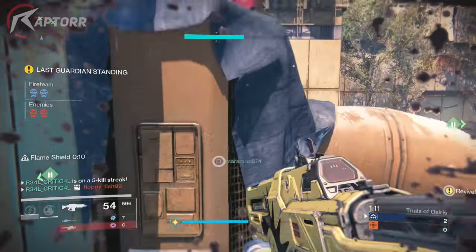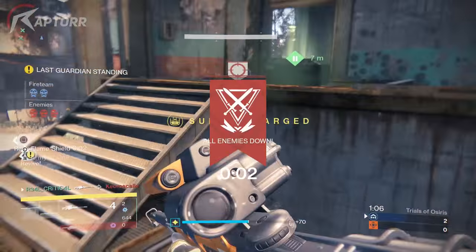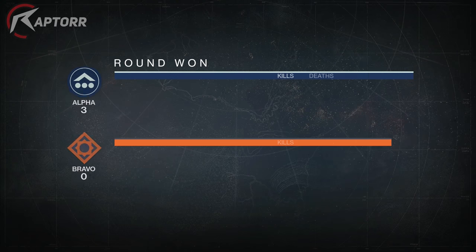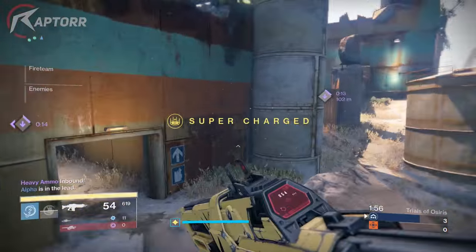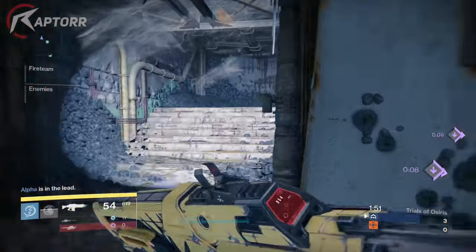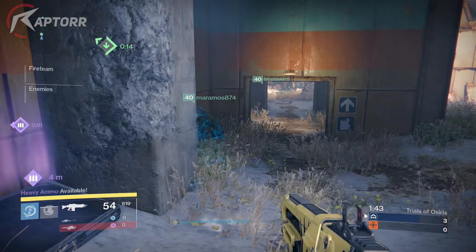To obtain this exotic, you have to decrypt exotic engrams or Legendary Day engrams, or you can get it via other year-two exotic sources such as the Nightfall, Raids, Prison of Elders, etc. I would definitely try and stock up on special engrams for exotics as well as Legendary Day engrams — you can play PvP, PvE, do your Nightfalls, and use Three of Coins. Keep in mind that exotic armor engrams and legendary armor pieces drop much more frequently than weapon engrams.